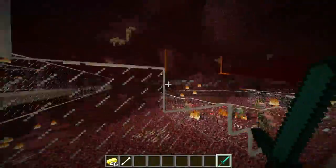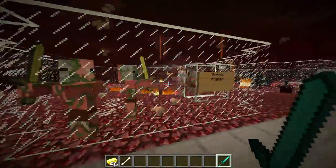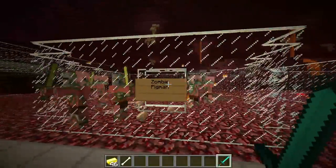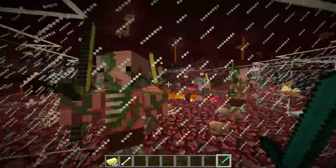Onward down here we have all the mobs. The first section is the zombie pigmen. You can see it's just a guy carrying a gold sword — he's a pig zombie just living around in his natural habitat.